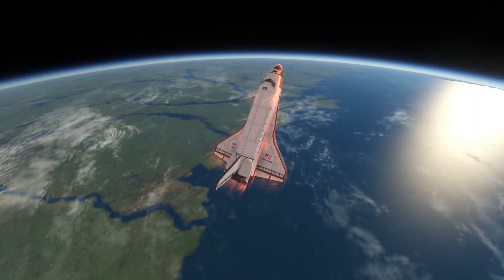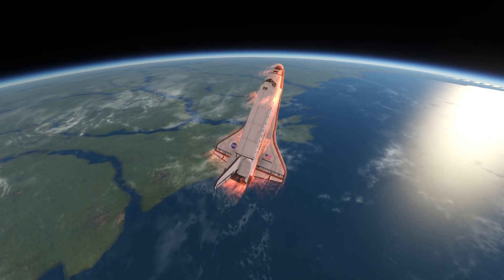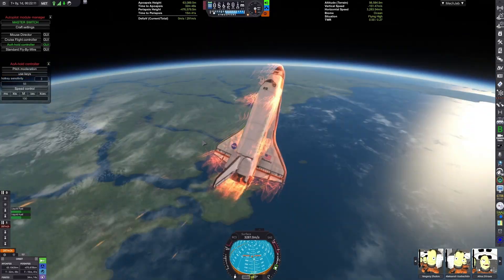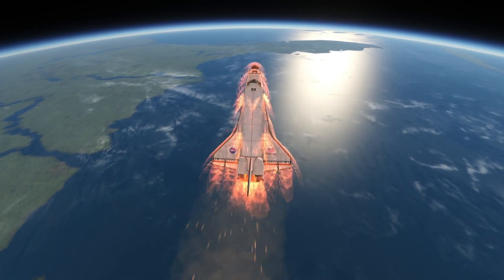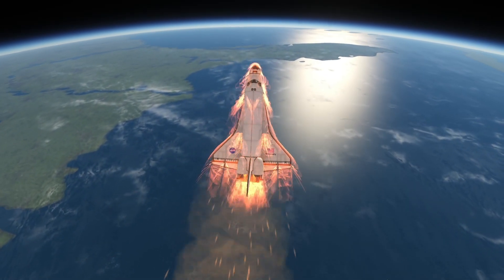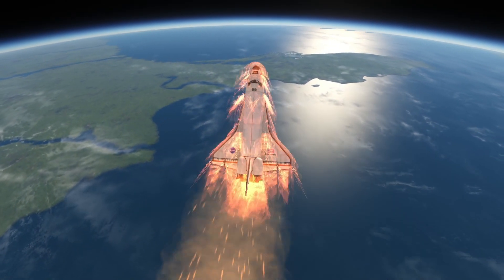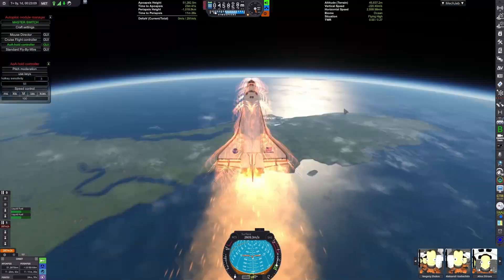Before and after the reentry burn, I used a maneuver and the Trajectories mod actually predicted my trajectory after that maneuver, but for some reason that changed compared to when I actually did the burn. We're entering at a steeper attitude right now to compensate — we were going to overshoot — and actually compensating for that worked out pretty well.